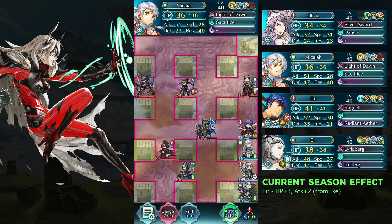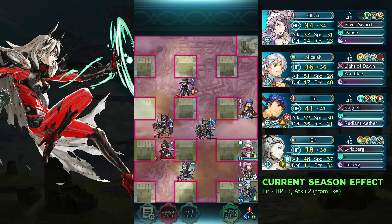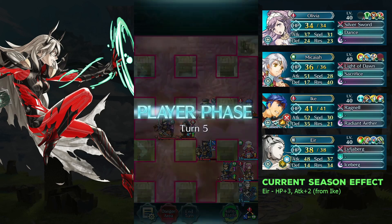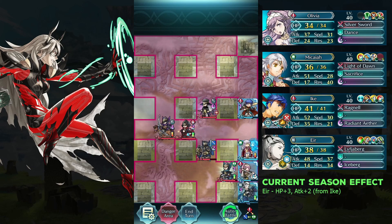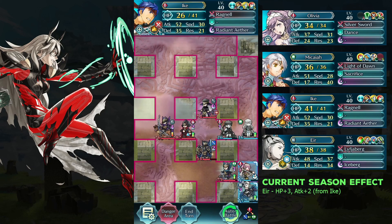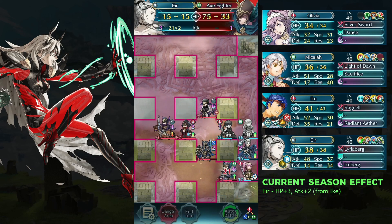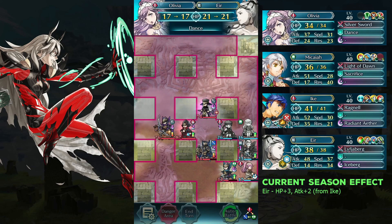Defeat the sheer with Ike. Move Makaya up and move Ike to the left of Makaya. Defeat the axe fighter using Eir with the help of Olivia's Death's Caress.